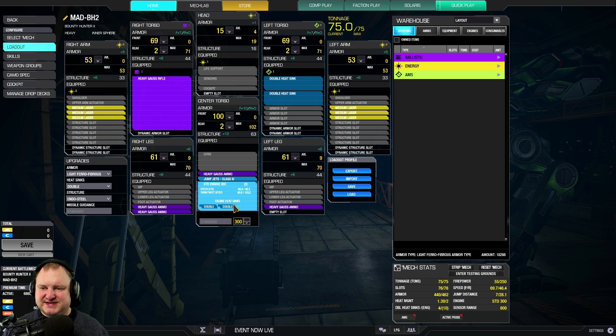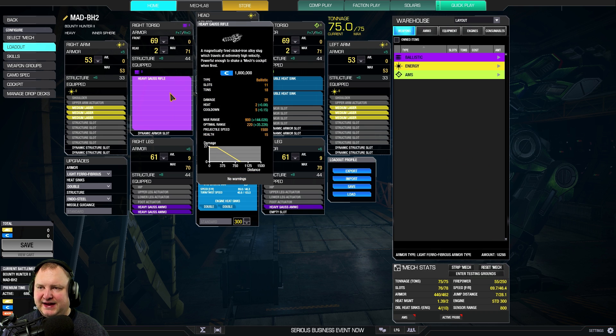So what are we using in this mech? We're using a standard engine 300. We're using the heavy gauss rifle. That basically means that we have to use a standard engine — any other engine would be too big in the side torsos to fit the heavy gauss. Then we are running heavy gauss ammo, four tons. We're running two heatsinks in the left side torso, and we are running six medium lasers. That gives us a firepower of a 55 alpha strike inside that heavy gauss rifle optimal range, which is 220 meters.